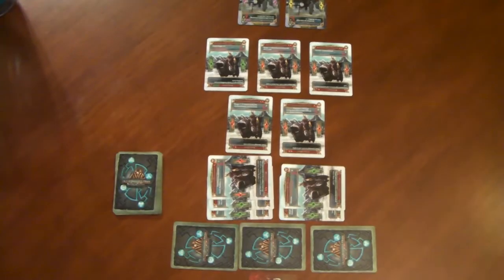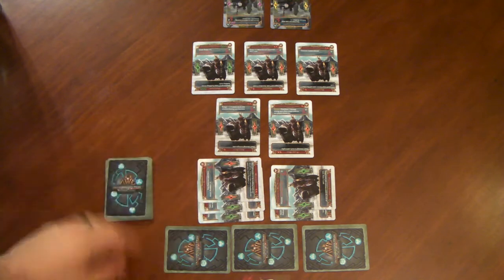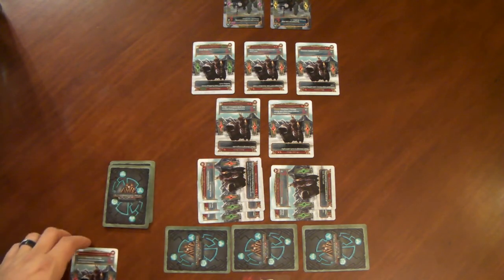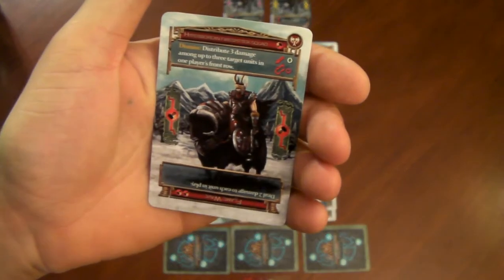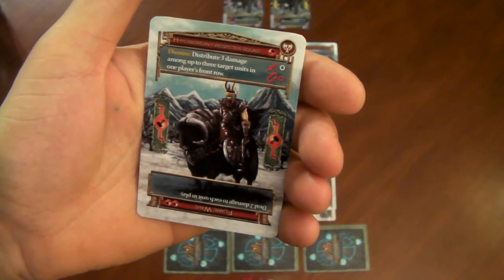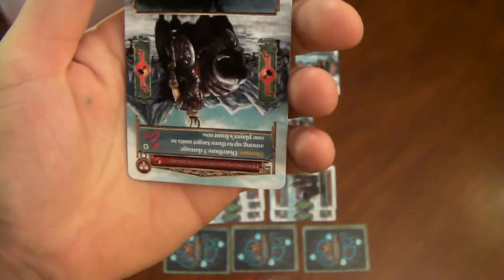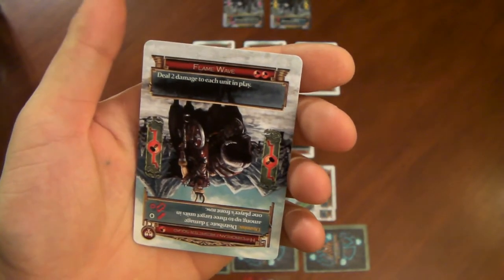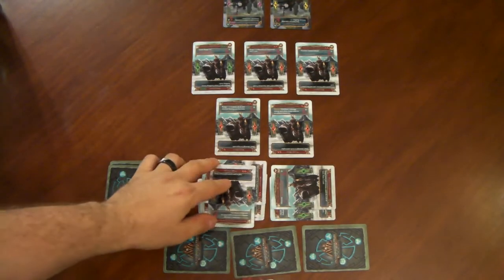Basically on your turn, the player is going to move anything from their building stacks that were played last turn into the support row. They draw a card, add it to their hand, and then play cards however they choose. For example, I could play the Hyperborean Firespitter Squad, which costs one factory resource, or I could play the Flame Wave Event, which costs two factory resources. I'm going to play the Flame Wave Event — it costs me two, I have a stack producing two, so I place it there. That immediately resolves and deals two damage to each unit in play.